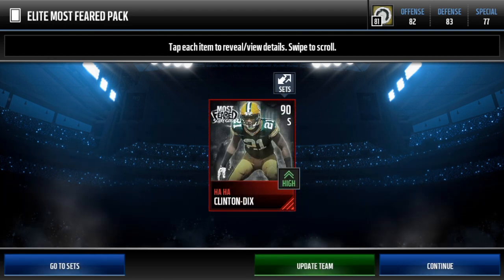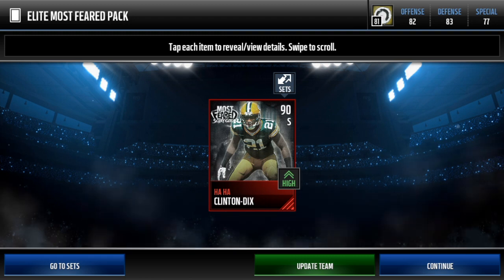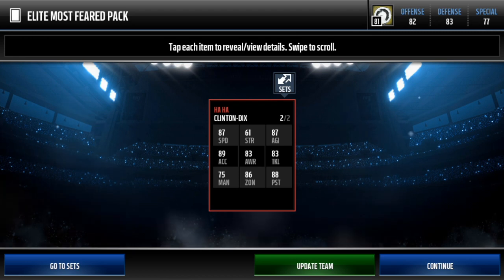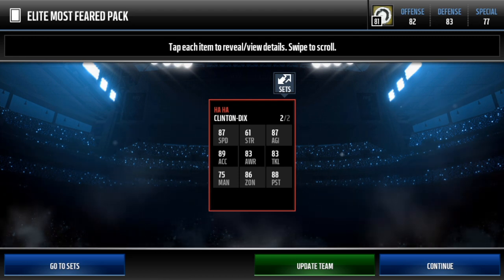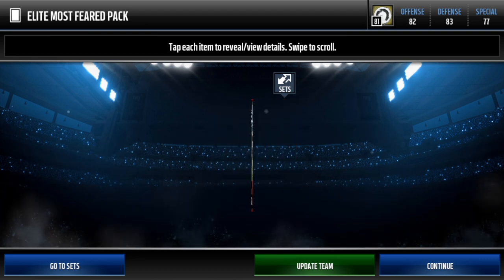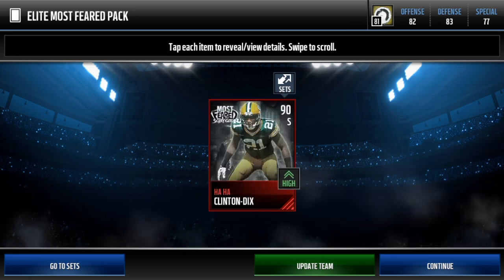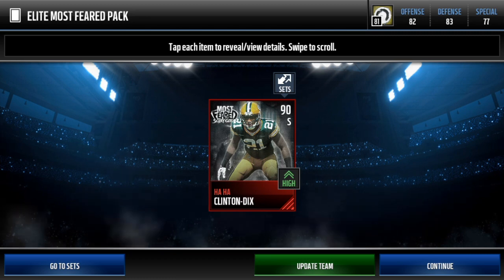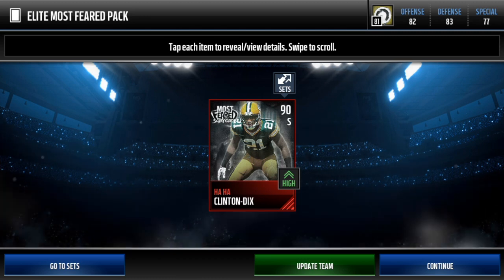Ooh, Ha'Sean Clinton-Dix. Let's go. That was fire. Look at these stats — UD7 speed, UD6 zone, 88 pursue. Let's go. I was not expecting to get one of these. I did not know you could pull these.